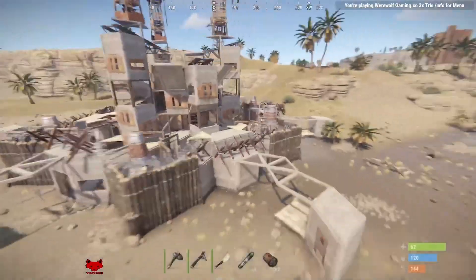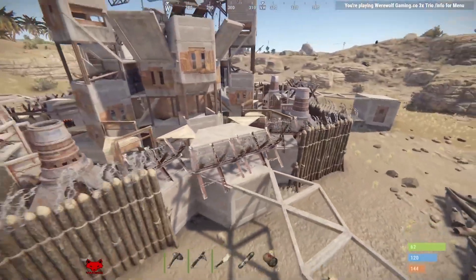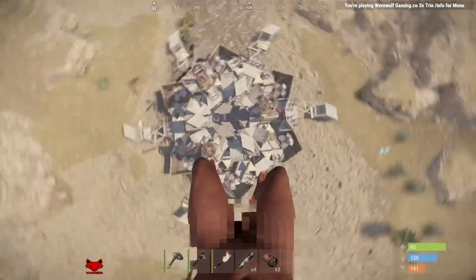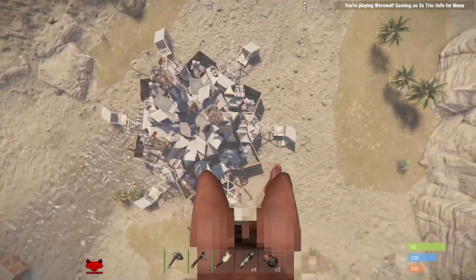I like this base. When I think of Rust, like what it should be, this is what I think of — it looks kind of makeshift. Is this perfectly symmetrical? Look at this. That's crazy. Is this perfectly symmetrical? What in the hell?